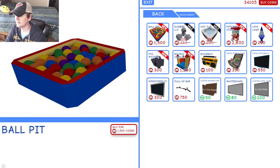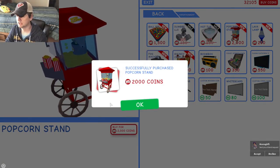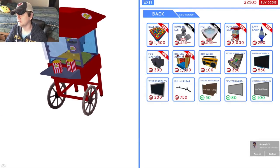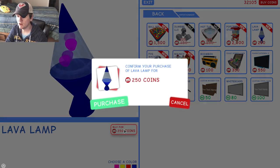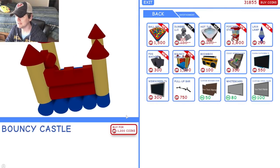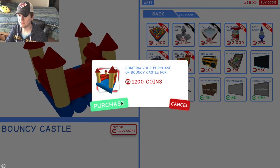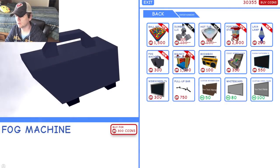Dumbbells, hot tub — we got that. Popcorn! What? That's new? I don't have that either. Purchase, purchase, purchase. Lava lamp — I feel like I don't have a lava lamp. We're gonna get that. There's a fog machine in here though! I want to get the blue one — you can get different colors. And a bouncy castle! That's what I saw in the thumbnail or something. And the fog machine — I wanna get that too. Looks really cool. Okay, so that's all the new stuff in there.